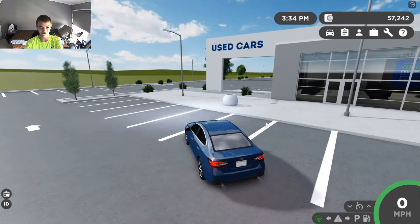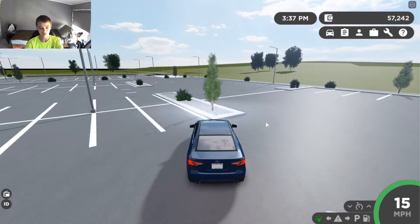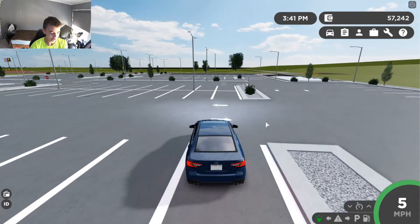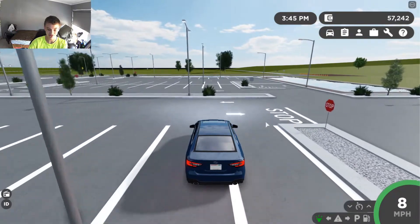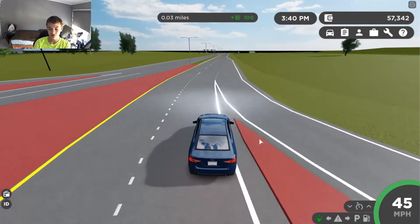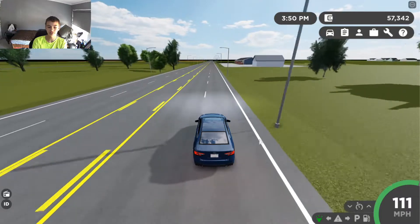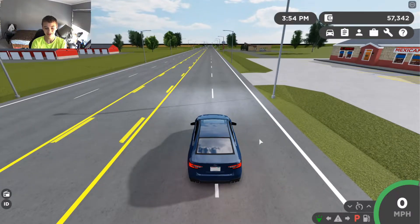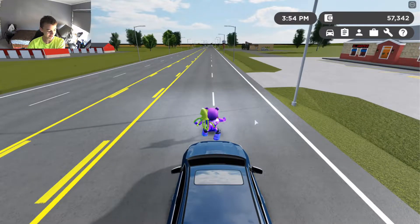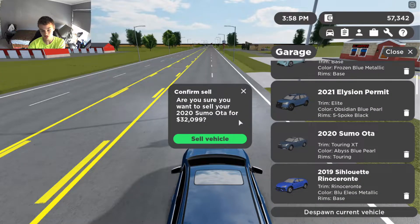The Subaru Legacy has awesome lights — I'll give it credit for that. It costs anywhere from $22,745 to $36,895. The acceleration isn't as good as the Jetta, but it has a top speed of 111 mph and really good braking. Selling the highest trim gets you $32,000 back, so you lose around $5,000.